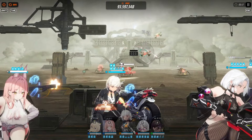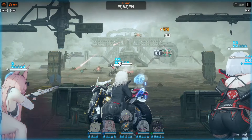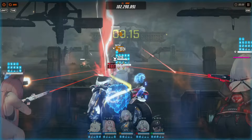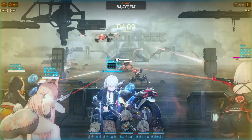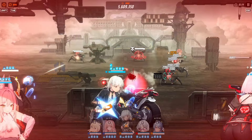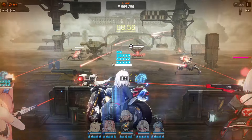Those are the first impressions of her kit — not good. I don't recommend pulling for her; I don't even recommend MLB unless she's your waifu, in which case go for it. I pulled this morning and got lucky but I'm not pulling more copies. I'm waiting for Moran, the next unit — even though she looks more PvP-oriented, I'll try to get one copy.